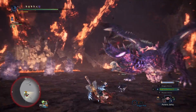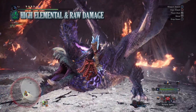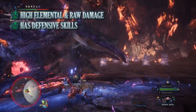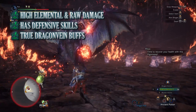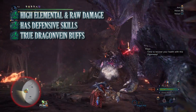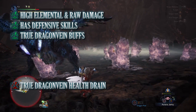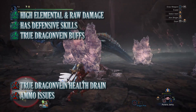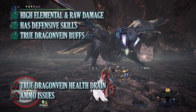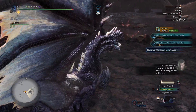Every build comes with pros and cons. The biggest pros include its strong elemental and raw attack — whether using flame ammunition or piercing shots you should be able to power down Alatrion and finish the hunt effectively. It also has defensive skills in Evade Window, Health Boost and Ice Resistance, and the True Dragon Vein Awakening buff provides a ton of extra DPS for simply having your weapon drawn. The biggest con is the True Dragon Vein Awakening health drain, which is the reason this is called the risky build. The other con is ammo management — with the Heavy Bowgun ammo is always an issue regardless of build, and you need to get used to crafting ammo during a hunt.